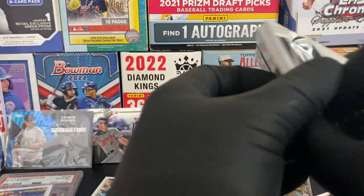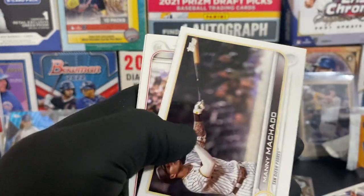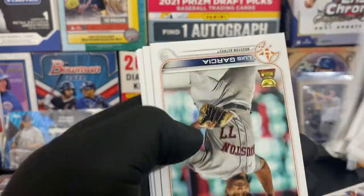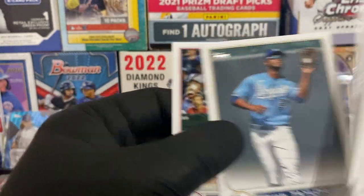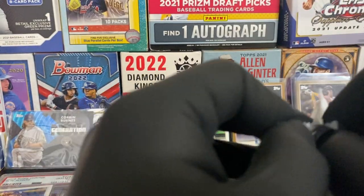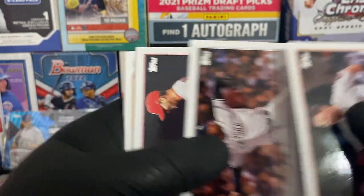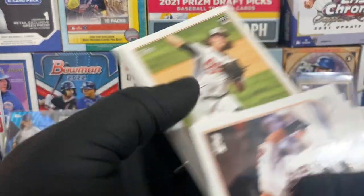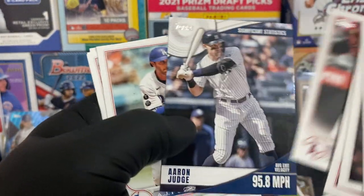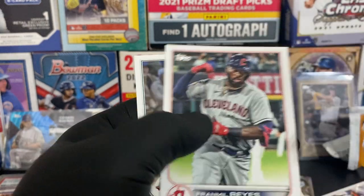Last three packs and then we have the Mojo pack. Odubel Herrera, Oliver Ortega, Manny Machado, Nathan Eovaldi, Rhys Hoskins, Yainer Diaz rookie, Luis Garcia cup card, Robbie Ray, Lane Thomas. Jason Castro, Luis Severino, Connor Seabold, Mike Bowman, Otto Lopez, Justin Upton. We have a Significant Statistics Aaron Judge - 95.8 mile per hour average exit velocity. That just means the guy hits nukes.